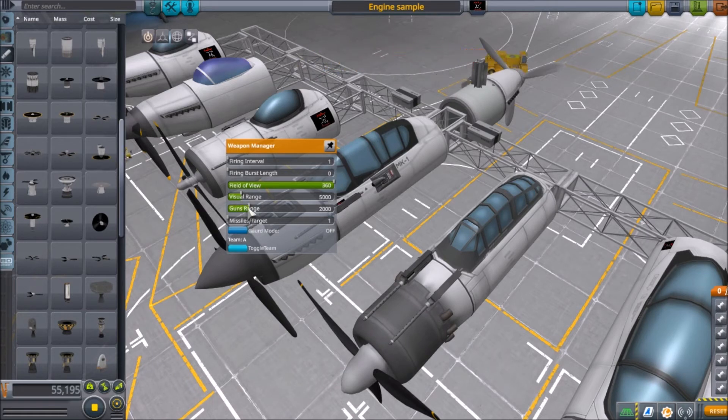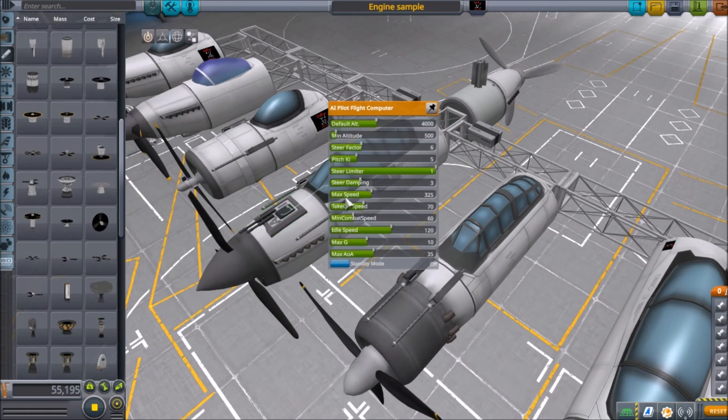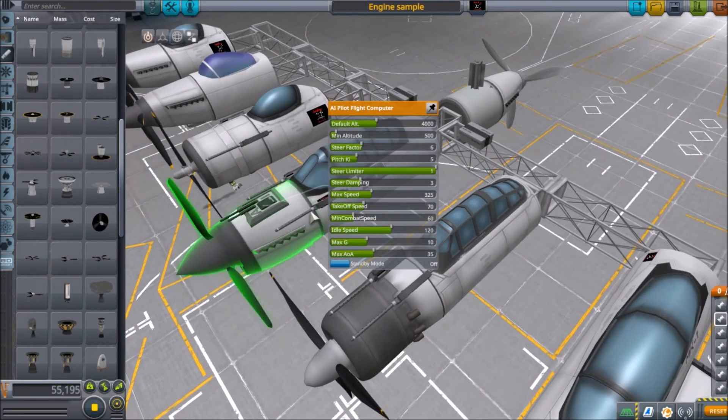Range should be set around 5k, and gun range — visual range rather — gun range should be no higher than 2 kilometers. For the flight control, ceiling is 4000. You can set that anywhere underneath 4000, no higher. The rest of this you can adjust as you see fit, as long as the AI can fly your plane.